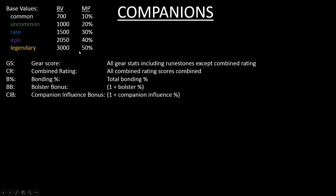There are some other definitions I want to use in my formulas. The first is GS, which is gear score — all the gear stats including runestones except the combined rating stats. The combined rating works a bit separately from the other gear stats. The second is combined rating, which is all the combined rating scores from the gear combined. The third is B percentage, your bonding percentage — the total percentage of all your bonding runestones added together.